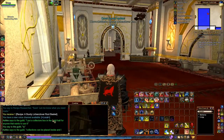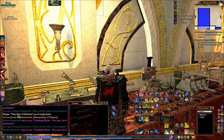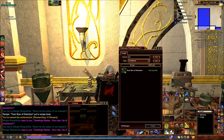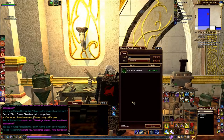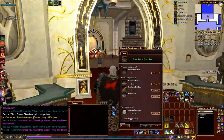Now what was that recipe we got from the researcher? Toxic Ball of Distortion. No - needs Aberrant Reactant. I bet this is going to cost a fortune to do because I've got it on it.